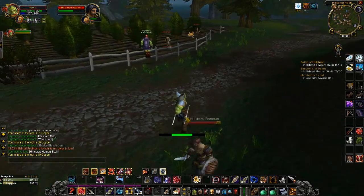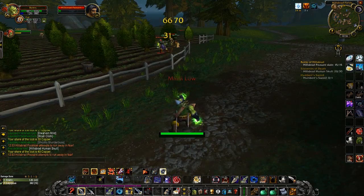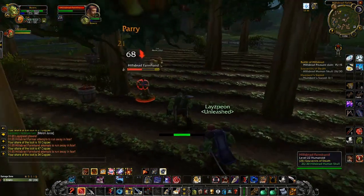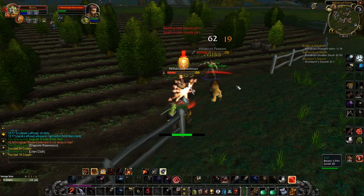If my pet does lose aggro on the old mob during that time, usually it's about to die, and I can finish it off in the time it takes to run to me, or I can take it down with a raptor strike. If I don't kill it with that, I can simply do the melee ranged duo thingy.